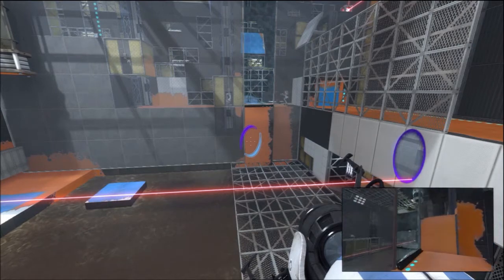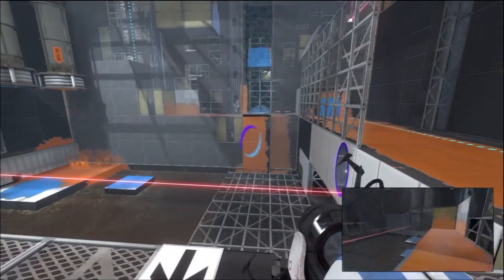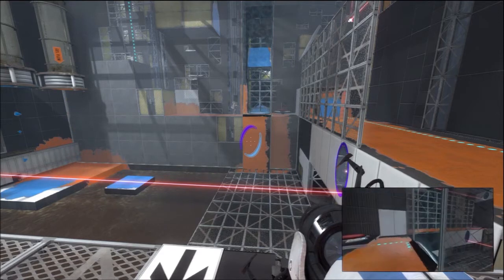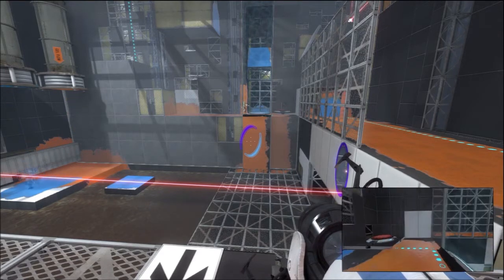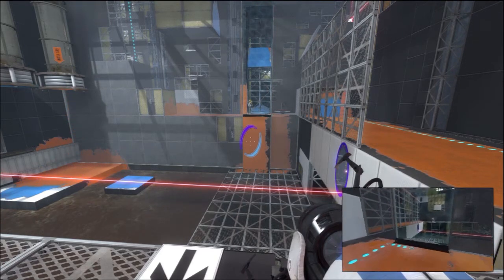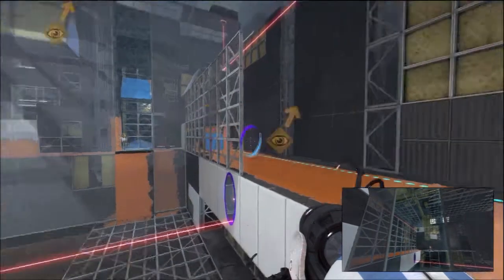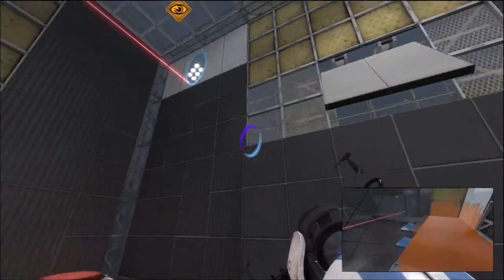Alright, push the button so I can get over there real quick. Alright, are you looking at my screen? When we first started out, we launched ourselves over here. You put a portal up there, where that one is right now, and a portal underneath the orange paint to make that long hallway.